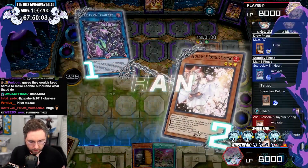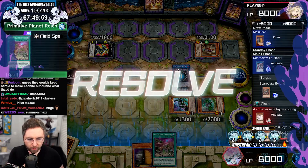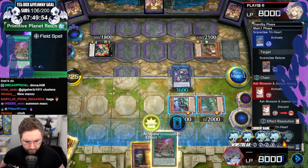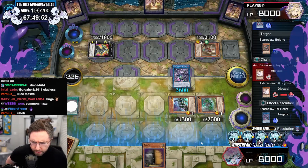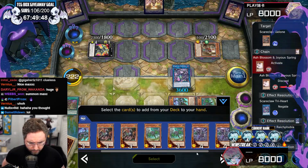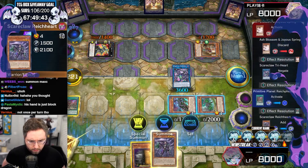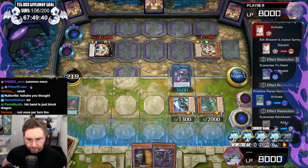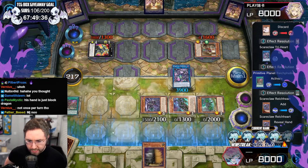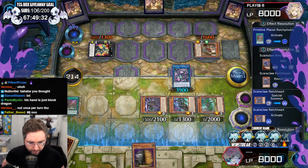Wow, what a jerk! What the hell was that? You're still done. Activate. Reichheart, come forth. I could pop any card on the field with the Field Spell — I could pop Floodgates, I could pop his monster. But I don't want to. Arrival gives us protection from battle and card effect destruction.